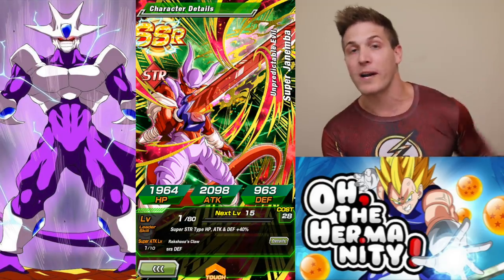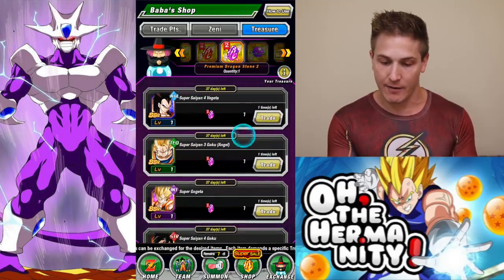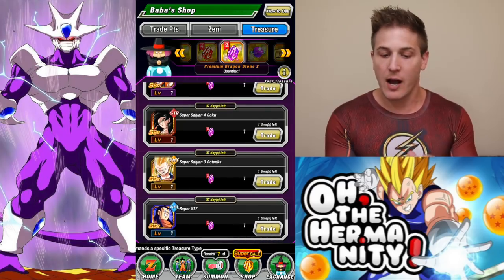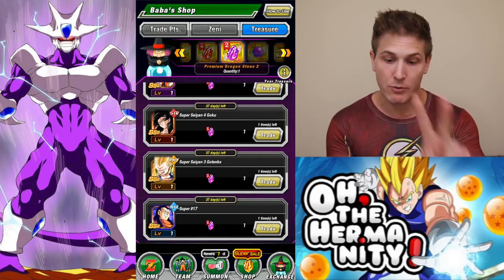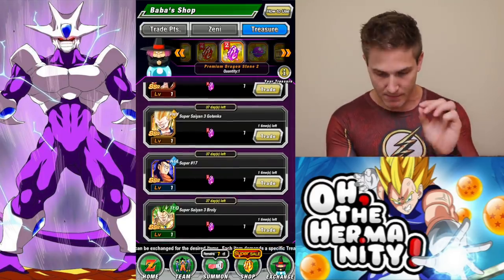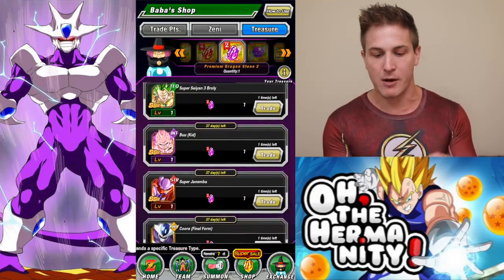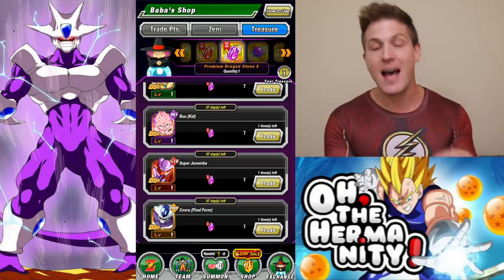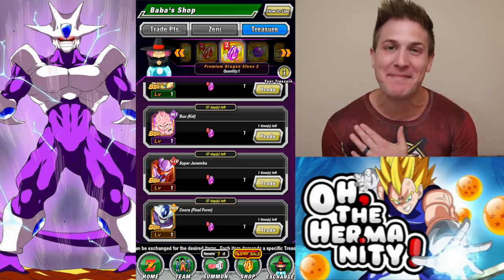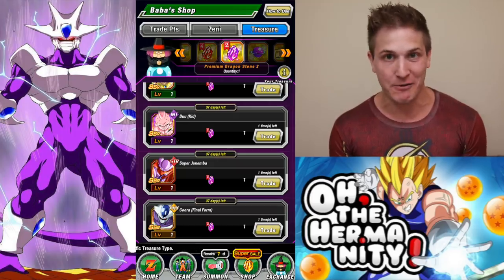I have this Vegeta, this Goku, this Super Gogeta rainbowed. For this Super Saiyan 4 Goku I only have two dupes left that I need. I've already rainbowed Super Saiyan 3 Gotenks. I got two dupes left for Super 17. I got Broly rainbowed, I got Kid Buu rainbowed. I have Janamba — one dupe left — and then there's Cooler. Cooler has evaded me for so long; I have yet to pull Cooler with Dragonstones.